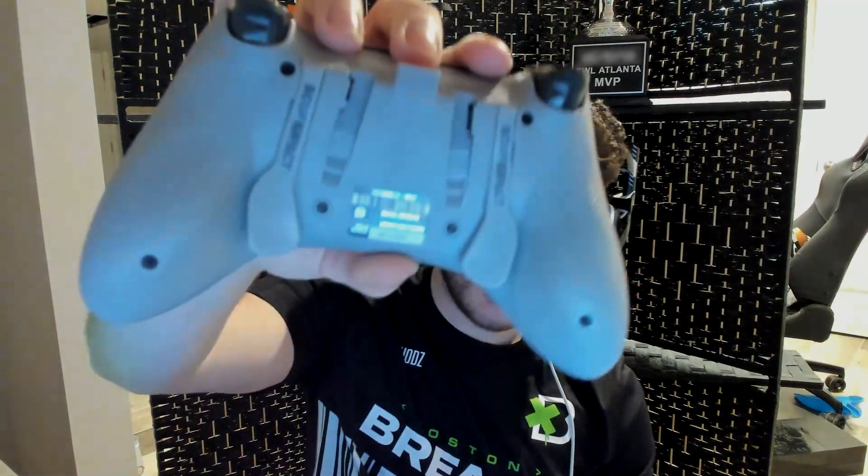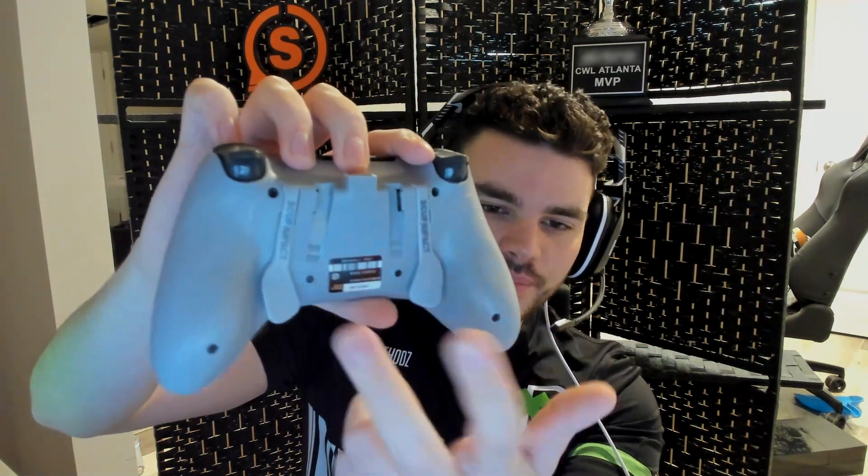On the back, you have two paddles. I take the inner ones out and use the outer ones — left is jump and right is melee, which feels natural to me. I have the smart triggers in the back, which is what I aim and shoot with. And the smart bumpers, obviously, to throw tacticals. That's pretty much it — pretty standard.